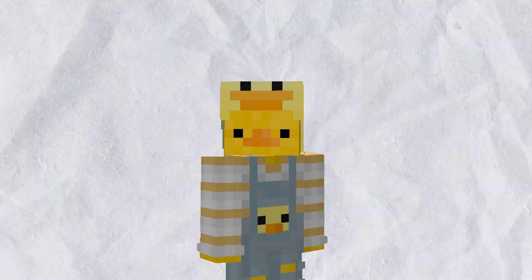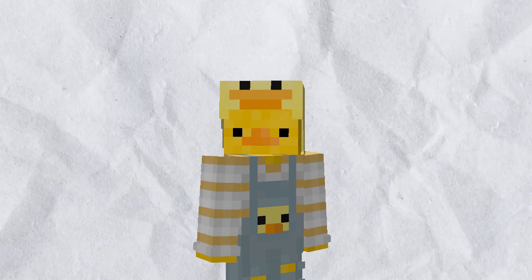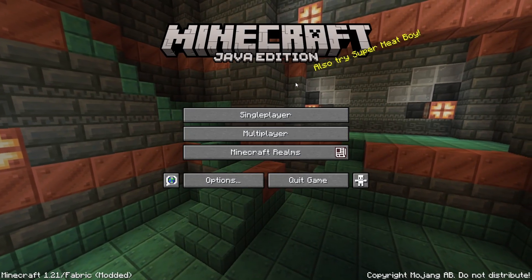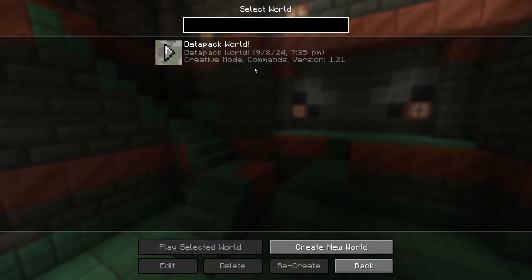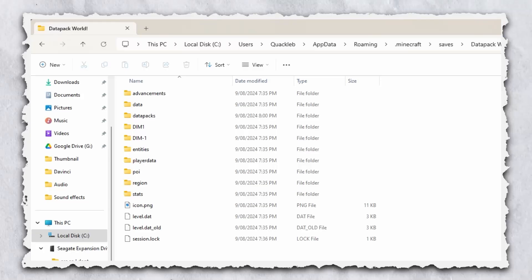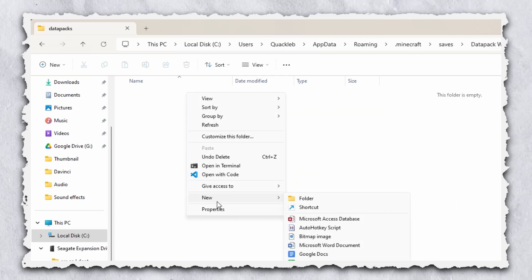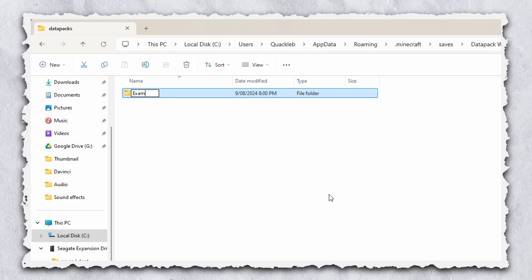Now that VS Code is all set up, it's time to choose a Minecraft world and actually create a data pack in it. Go into Minecraft single player and select one of your worlds from the list. Click Edit and then Open World Folder. This should bring up your Minecraft world folder on your computer. Open up the data packs folder and create a new folder with whatever name you want your data pack to have. Then right click on that folder and select Open with Code.